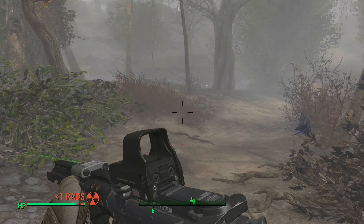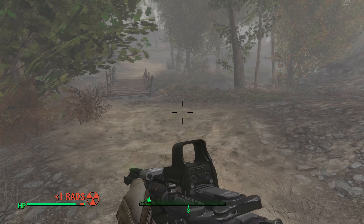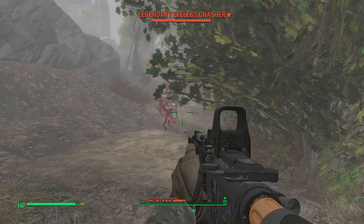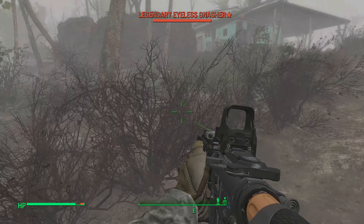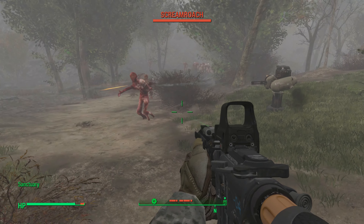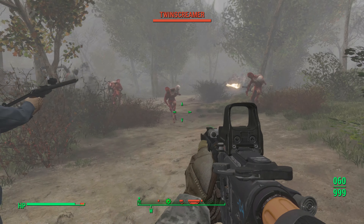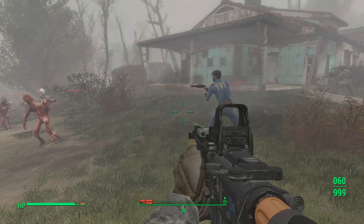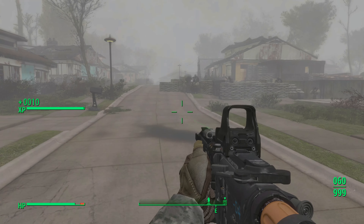I'm just using modded armor. I thought it was just a little glitch there after I've been hit by them. I'm going to bring them back to the better defenses. Now some of those settlers are shooting back.